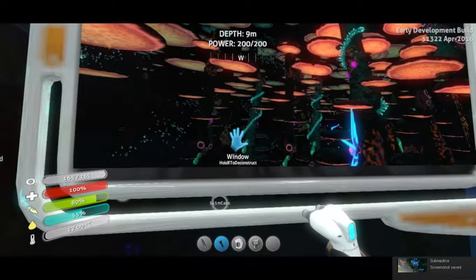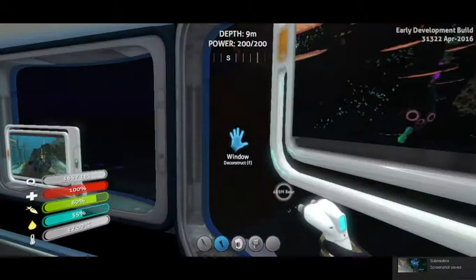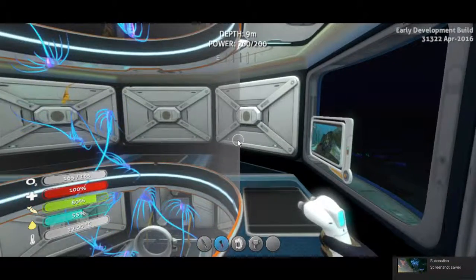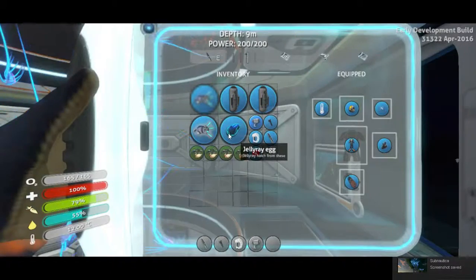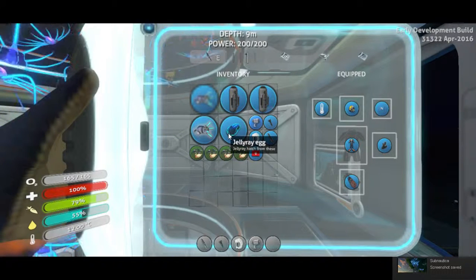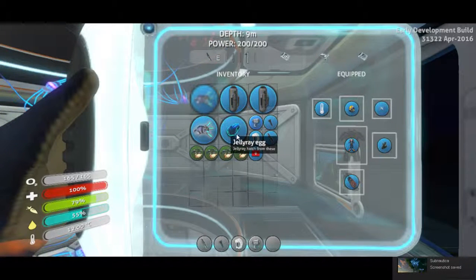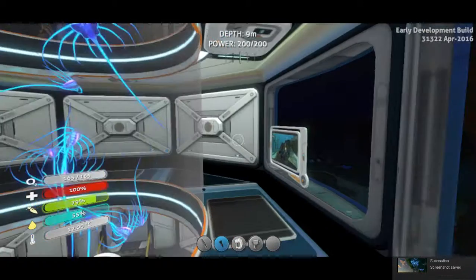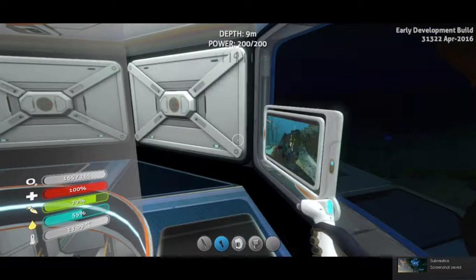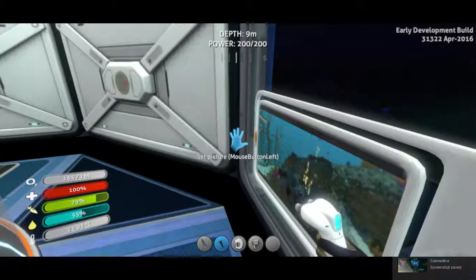But that's where I found the eggs. And the eggs look like... I have one in my inventory. This is the blue one. That's a Jelly Ray egg. Beautiful blue egg.